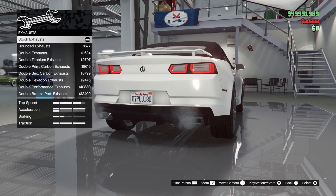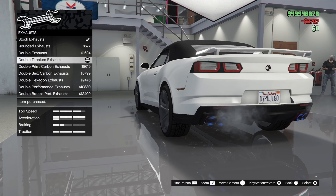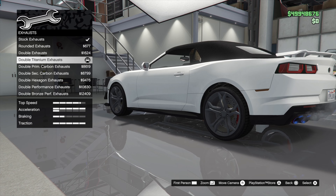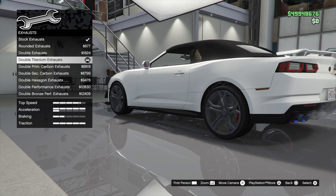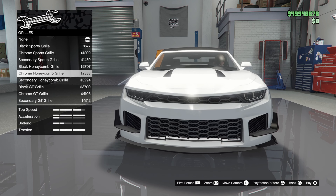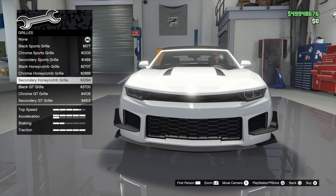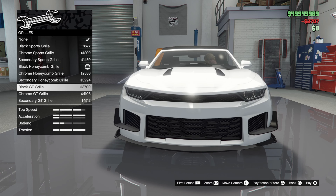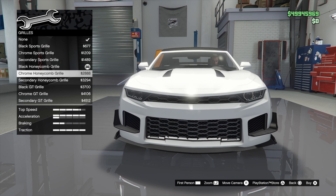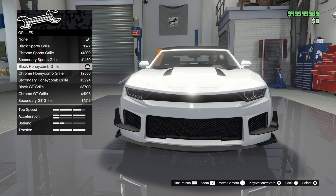Just some carbon on the front, and secondary in the back — not too much. Let's go to engine, exhaust — let's go double titanium. I like how they are flush with the back end there, that looks kind of good. For the grill, a couple different colors — got a little honeycomb.